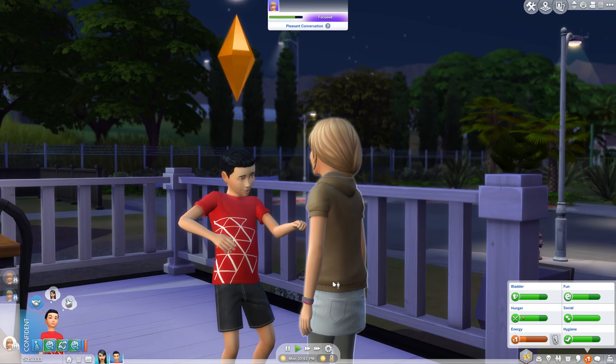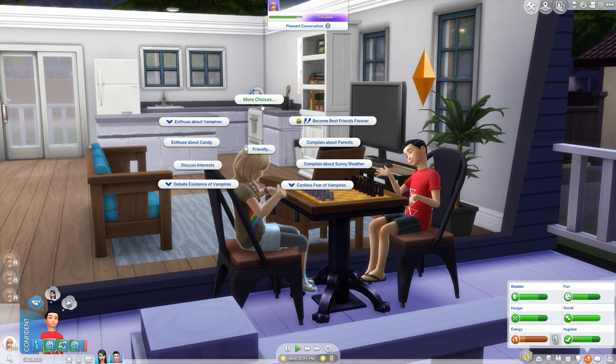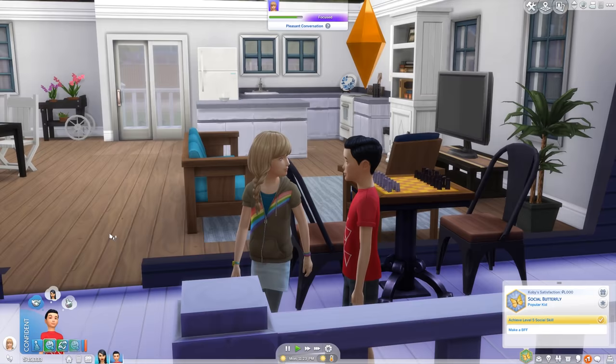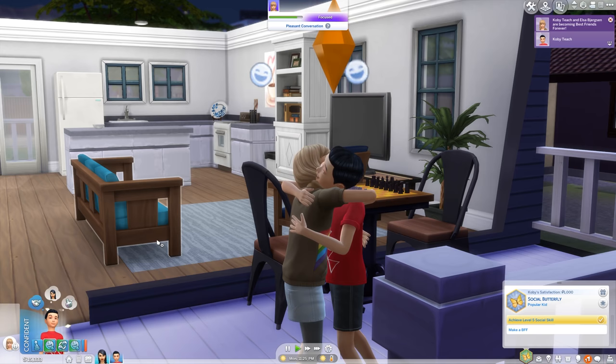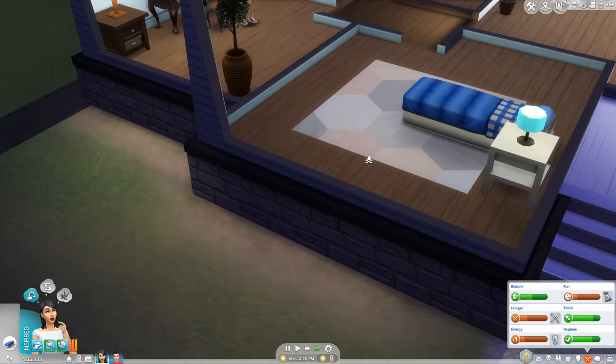We need to hang out a little bit more for BFF to come up. Kids are pretty crazy with their emotions. There it is — we need to cancel the other queued interactions. There we go. Social level nine — this is just mind blowing. That's extremely satisfying, but I think you should go home, Elsa. They're going to have a hard time tomorrow at school.